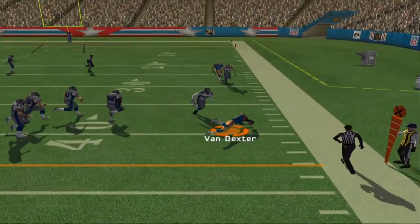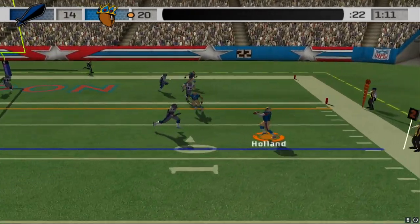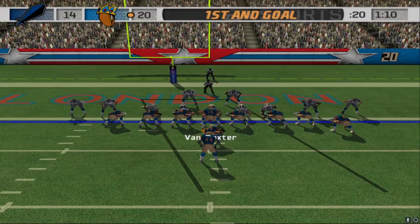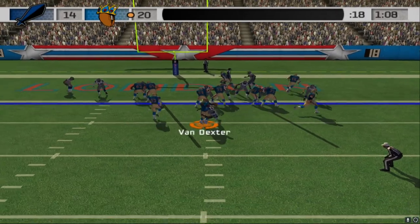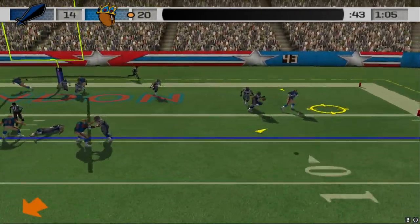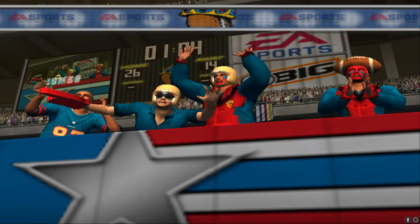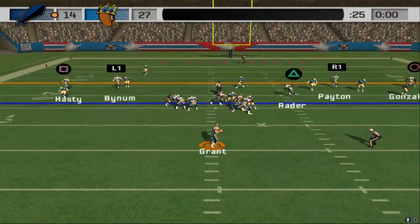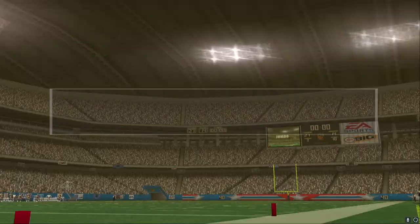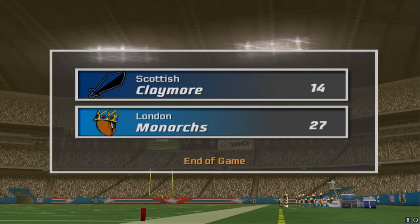Grant just punches it in for a quarterback sneak. Van Destin — all he has is room and he will dive for the first down. Holland just gets stopped, they say he was out. Action fake, and he will take a sack. Goes to Holland — just gets enough separation. That's a touchdown for London, and that's going to put this game to rest. Tipped away — nice job by the defenseman. The Monarchs take a commanding win, 27-14, in their very first win since 1998.